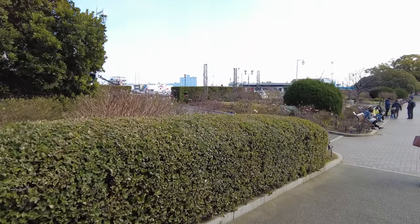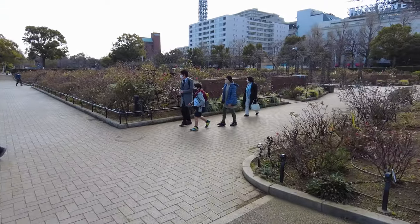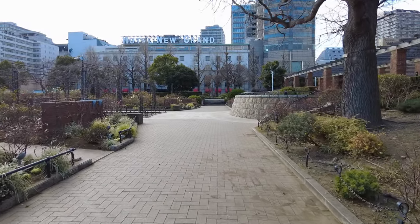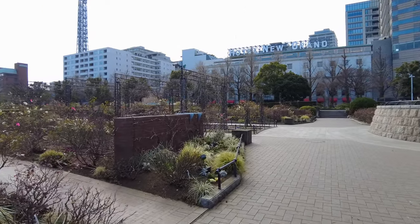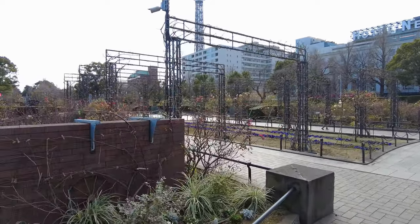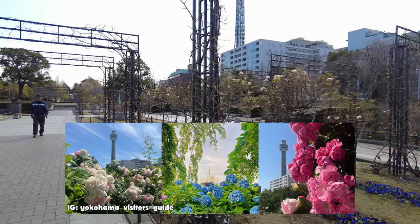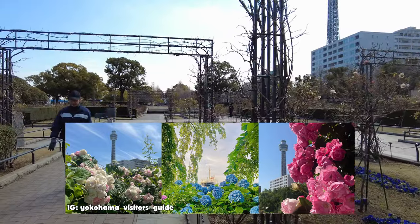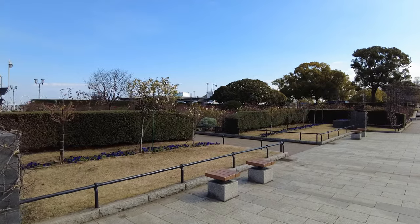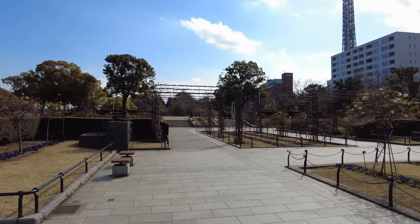As we walk out and take a right, we enter an area that has no representation in-game at all. It has two different names given to it: the Future Rose Garden and the Snow Rose Garden — I believe those are just different parts of the same area. Going in February may have been a mistake, as there's nothing blooming, but based on the Yokohama Visitors Guide on Instagram you can see it's starting to bloom and looks phenomenal. Sometimes you just have to deal with the hand you're dealt.